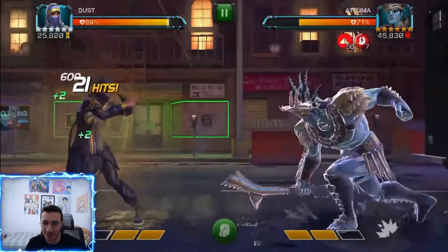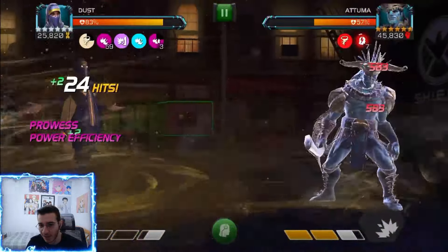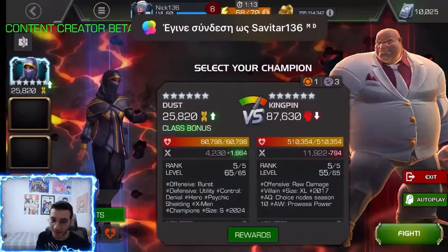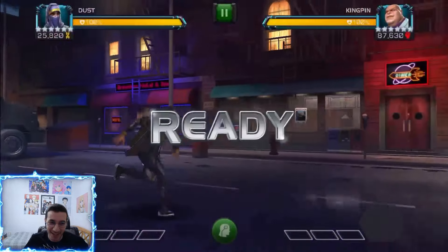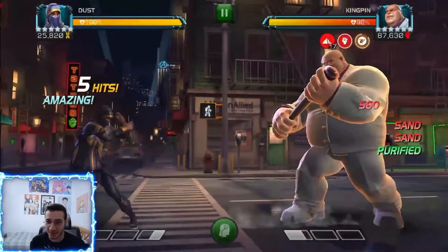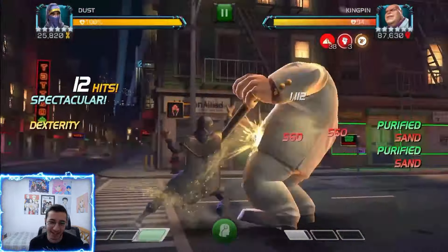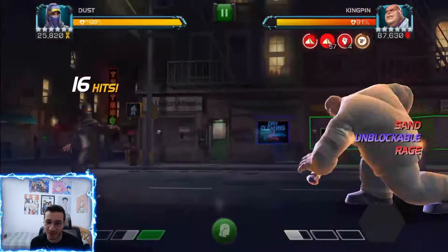This Atuma isn't even duped and has only about 200k HP. Going for a heavy into special 2, then special 1 — the passive stun from special 2 cannot be purified. Special 1 should be enough, and that's not bad. Now to close out the video, this is a 500k Kingpin. Against purify champions, Dust is pretty crazy. As you can see, when Kingpin purified all those rage debuffs, he got placed with a ton of sand — 29 sand passives at 90 hits.